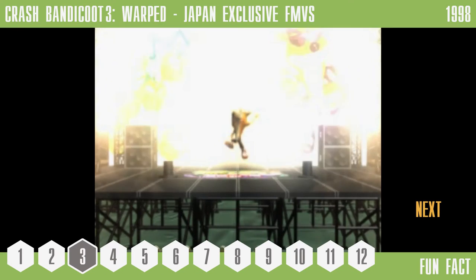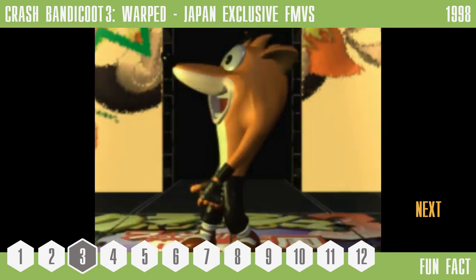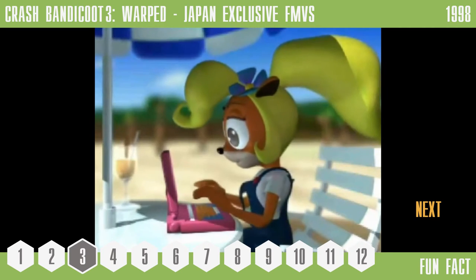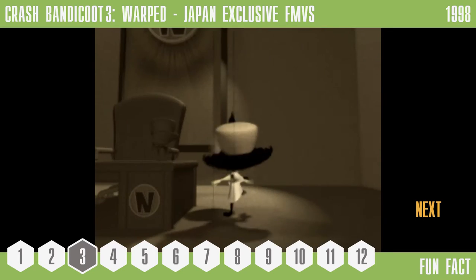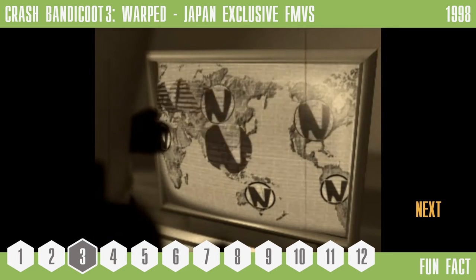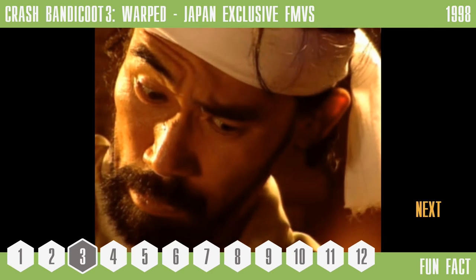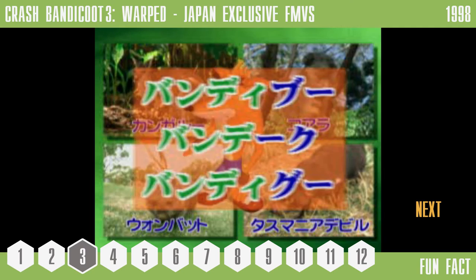Number 3: Crash Bandicoot 3 Warped — Japan-exclusive FMVs. Of the handful of changes made to Crash Bandicoot 3 for its Japanese release — regional changes being a fairly common practice in the industry, normally as the result of cultural differences — the thing that stands out most is the addition of five pre-rendered FMVs, each accessible after defeating one of the game's bosses. These Japan-exclusive FMVs range from CGI animations to live-action clips, and even include a short documentary on Australia, and, despite their seemingly low-budget appearance, make for an interesting footnote in the game's history.